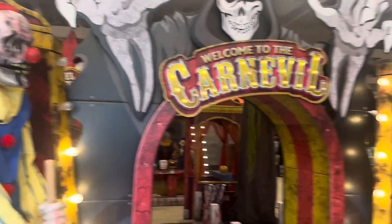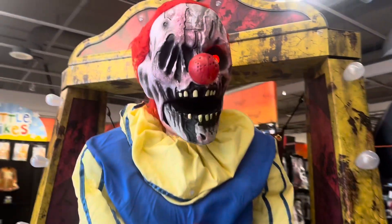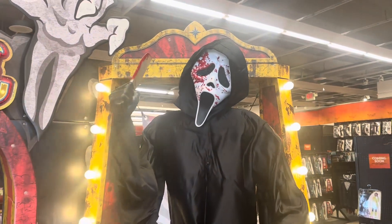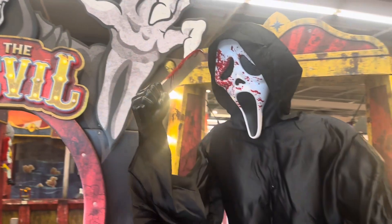Right here we have the archway. First things first, I am greeted with Cotton Candy Dan and Ghost Face. Let's go ahead and activate Cotton Candy Dan. And there he is. Over here we have a Ghost Face, which I am actually returning today because mine fried, so I have to return mine — but here he is though.